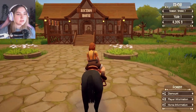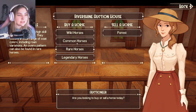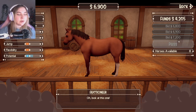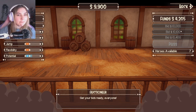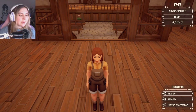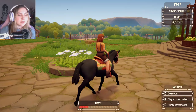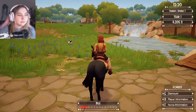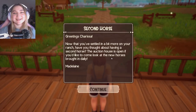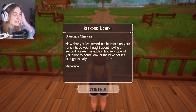I have four thousand dollars, so I'm gonna go see if I can buy another horse. Rare horses — I can't afford these. Oh my gosh, this horse is so cute! I'm kind of broke compared to what I need. I was expecting them to be the same as Forest, but I think Forest was a wild horse. Then Madeline shows up — 'Now that you've settled in, have you thought about having a second horse?' Every single time I talk about something, it happens the next day in the game!